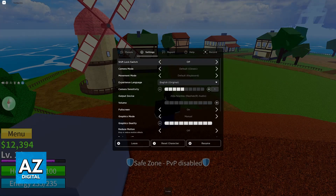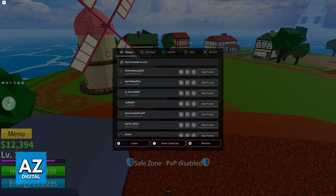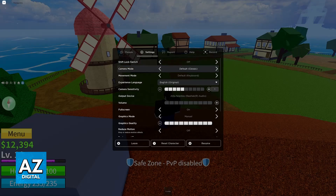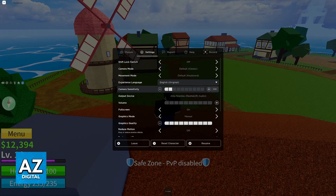Now switch over to settings — if you are on the people menu, switch over to the right and you will access settings. In here you can change some aspects related to your camera and sensitivity, so you will have the camera mode, you can change this however you like, but the most important thing by far is changing the camera sensitivity.